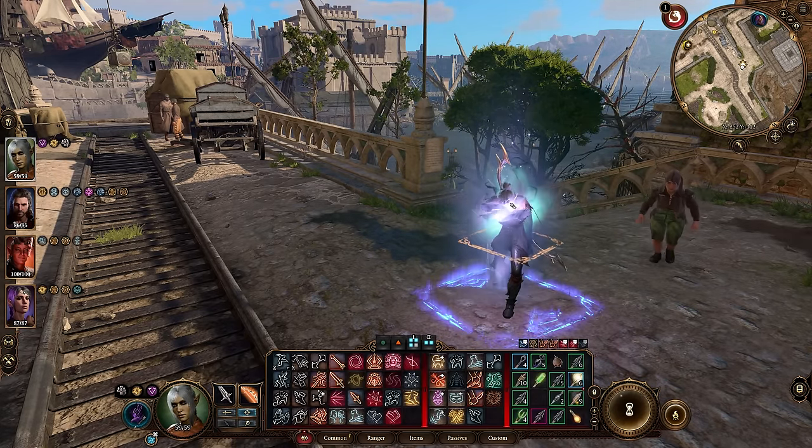Level nine brings us to Rogue level four, where we pick our second feat — whichever of Sharpshooter or Athlete you didn't take first. At this point you should have Dexterity at 18 with Athlete and also have the Sharpshooter feat. Level ten is our last level of Rogue. We get Uncanny Dodge: when an attack hits you, you only take half the usual damage. This is a fantastic ability, though it's a toggle — make sure you check your passives tab and turn it on immediately because you definitely want to use this feature.